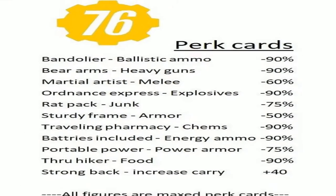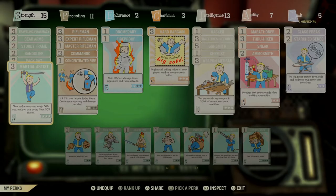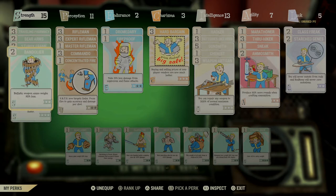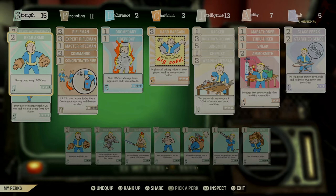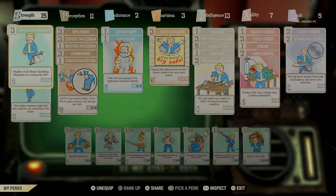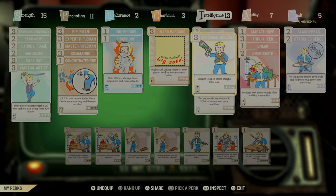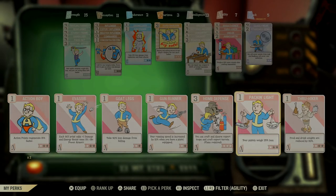This is a rapid-fire video — there's a lot to get through. Perk cards: there's a massive amount of weight-related perks available. As you can see, there are a lot of cards and they can all be leveled up to two or three stars, each affecting the weight of different things. You can combine all of these. I've got Strength maxed out at 15 on this character. Strength is a pretty big one, and there are weight-related perks on Intelligence and Agility too.